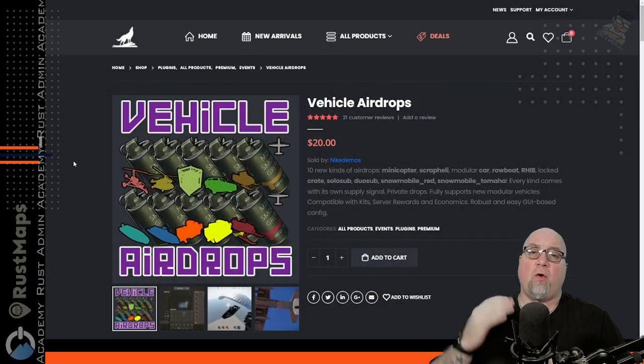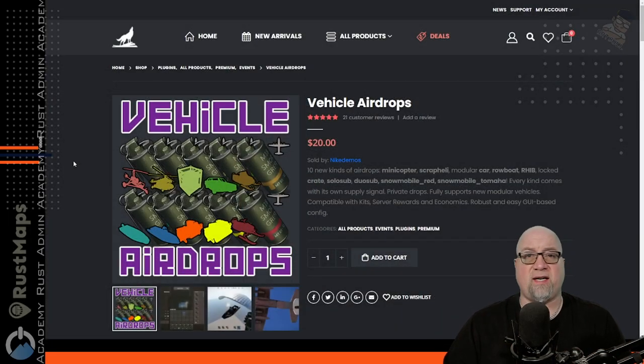Imagine a day in our Rust world where we can go to the outpost and purchase a different type of supply signal, which gives us the ability to airdrop in our own vehicles. Well, today is exactly that day — welcome to Vehicle Airdrops by Nicodemus.